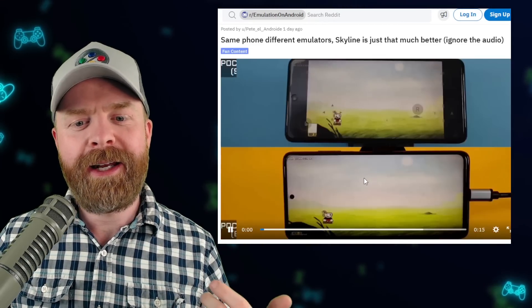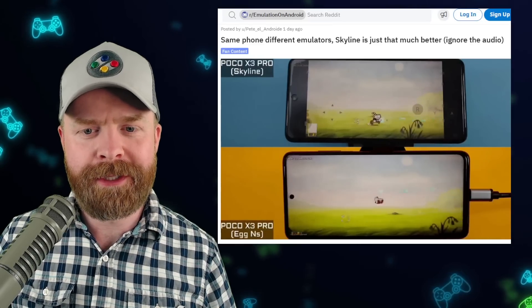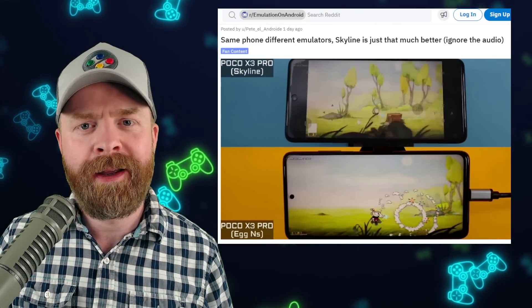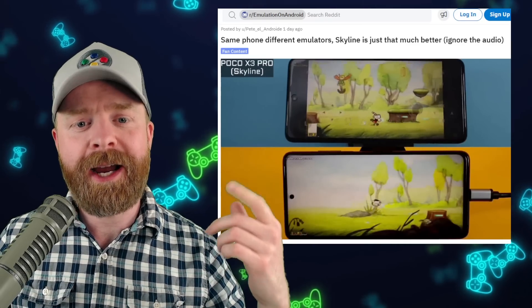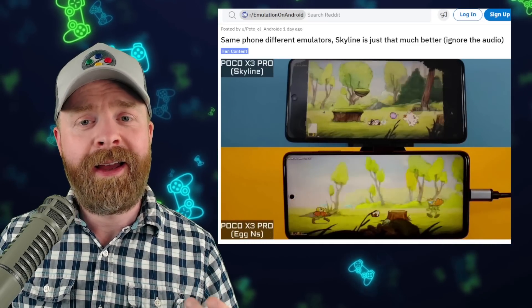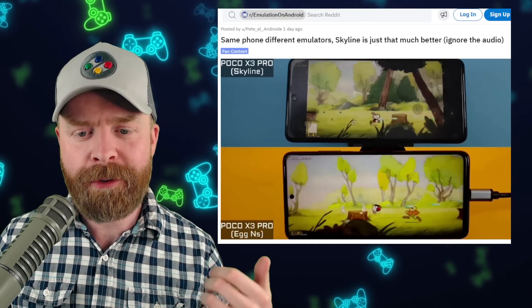The game is Cuphead. If we take a look at the performance between the two — why don't you tell me which of these two is running better? Interestingly enough, Skyline is using far less of the CPU when compared to Egg NS. Egg NS is taxing out this phone and the results, well, they kind of suck.